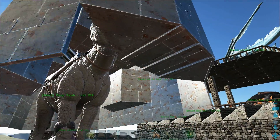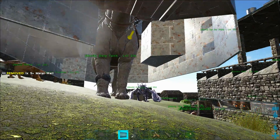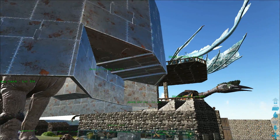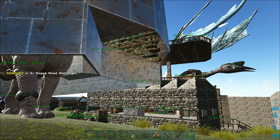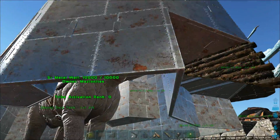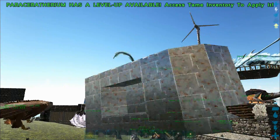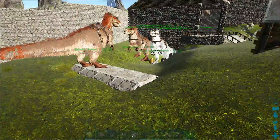So what I'm going to do is still have it cut in here, but I'm going to have some metal decorative teeth-looking pieces. If I can get it to snap without breaking some of the metal, I'll have one over here as well. It'll look like teeth so when the paracer attacks, it looks like the teeth are chomping down — kind of aesthetic stuff.